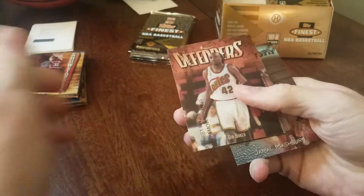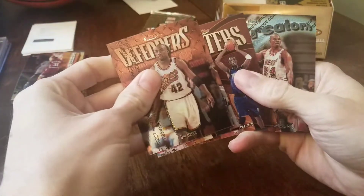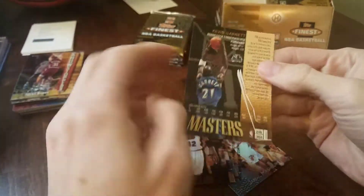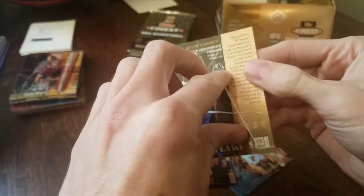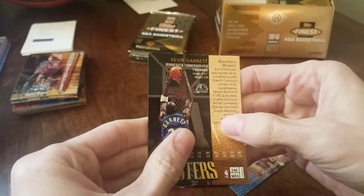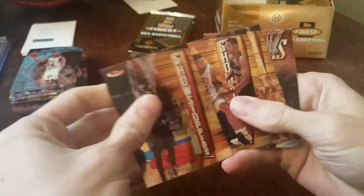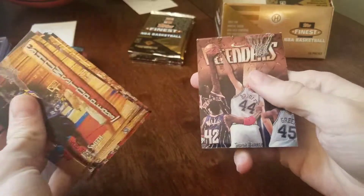Kobe Bryant — base in that pack. Another silver, Jamal Mashburn in here. There's the silver. Something on the back of this Garnett card — something left there, I'll try to get that off from the cutting process. Two silvers and a silver embossed so far. Base in that pack.